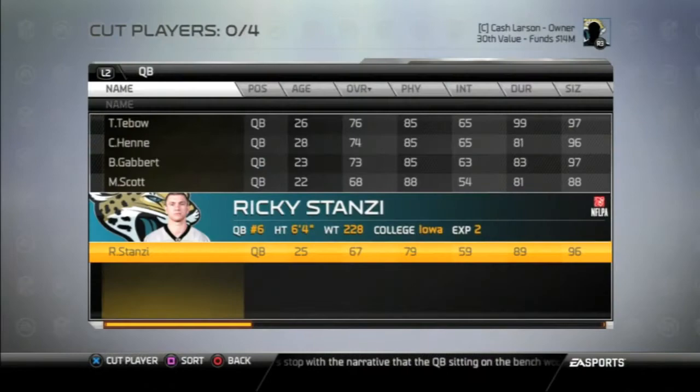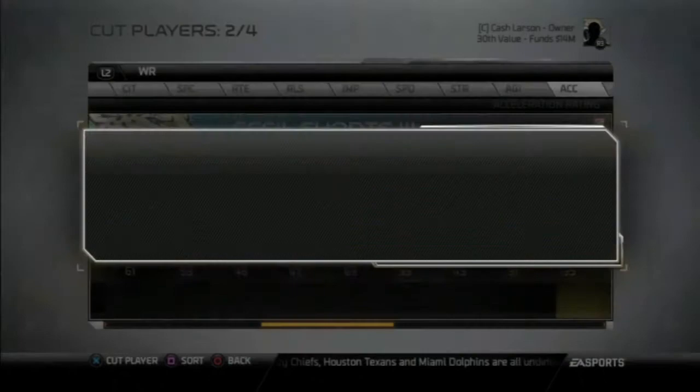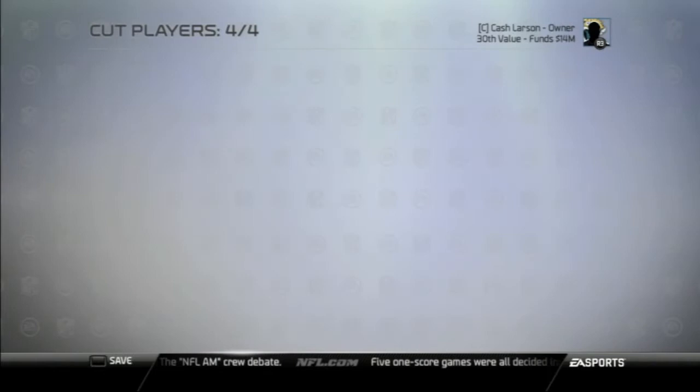We're going to advance to the next week, week three. First thing up is cut day. We're at 63, we've got to get down to 59. We're going to cut Ricky Stanzi — we've got Tebow now, we don't need four or five QBs. Then we're going to release Steven Burton, one of the wide receivers. We've got two more: Tinker, the worst tight end — we're going to get rid of him. And then RB Jones, the worst D-tackle, the rookie out of Alabama — we're going to get rid of him as well.